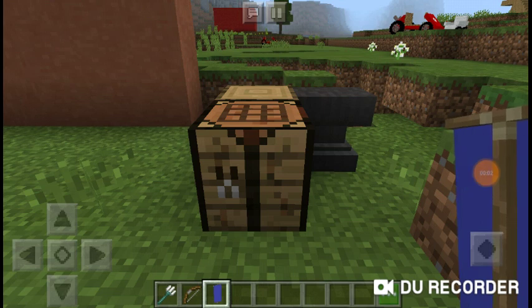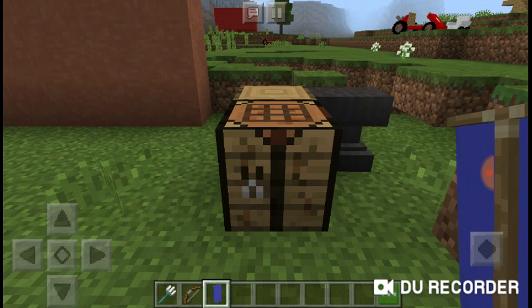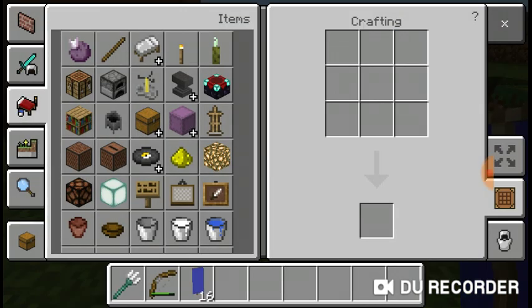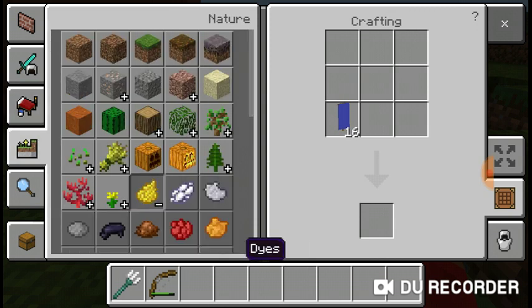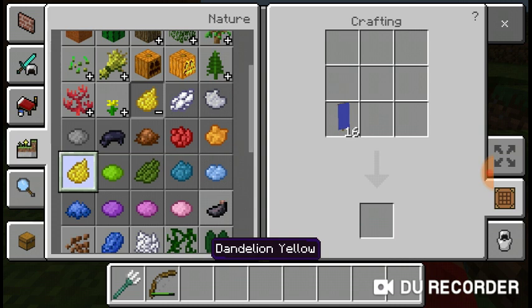Hey guys, I'm back here with another video today, and I want to show you how to make the Colombian flag. First you want to take your blue banner, of course have some dye, and most of the flag will be yellow because that's how it looks like.